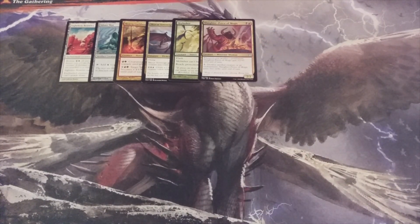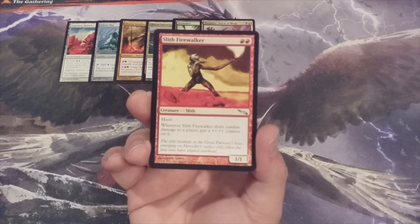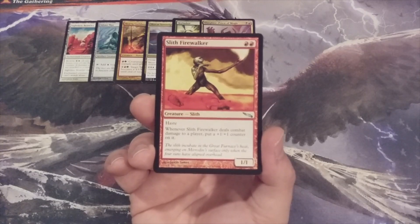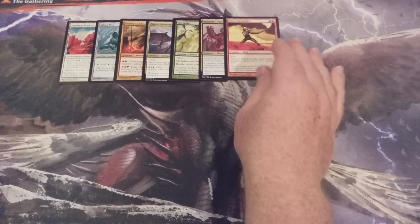Next creature, number 7 — it's our first mono-red edition in this video. We have Slith Firewalker: a 1-1 hasty Slith that whenever it deals combat damage to a player, we put a +1/+1 counter on it. There is a +1/+1 counter theme woven into this Momir Vig Cube, and Slith Firewalker is a part of it.